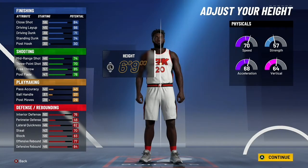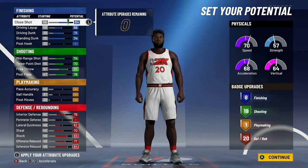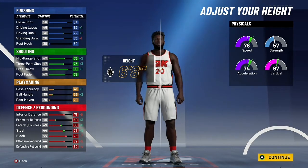All right, now when you're making the 6'8" version, you don't even have to change the attributes. It's perfect the way it is, it works for both builds. Just go 6'8".